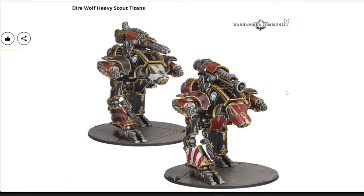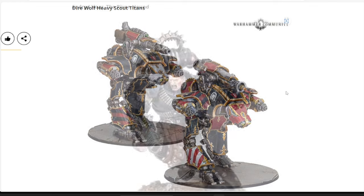Next we have the Direwolf Heavy Scout Titans for Legion Imperialis — two in the set, in plastic with textured bases. They have more compact standard arms swapped out for various different weapons and massive titan cannons strapped on top, giving them extra firepower compared to a standard scout titan. Very cool new models, and they still come in at $75 — no extra charge for the additional guns. All Warhound and Direwolf titans are $75 for two.